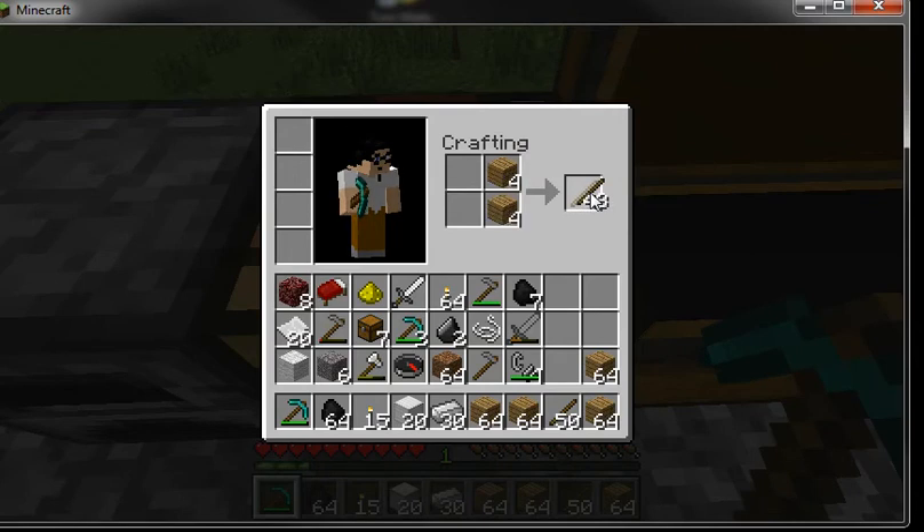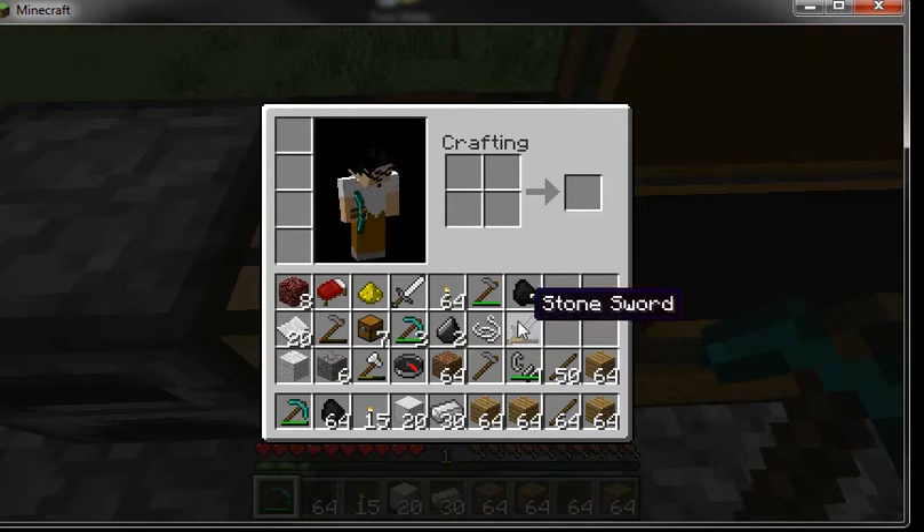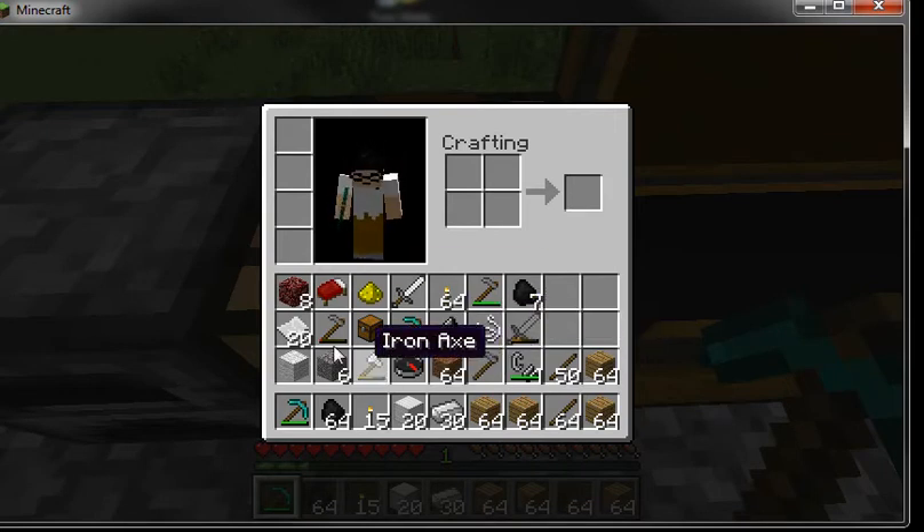Then you just keep clicking and clicking and you get more and more sticks, and you put them down in your inventory.